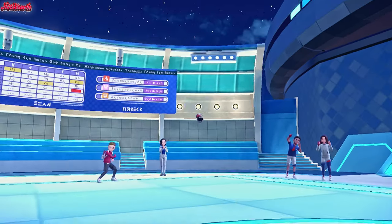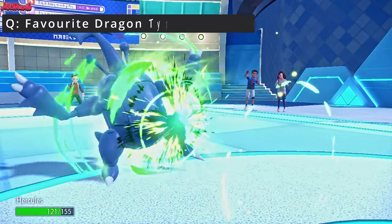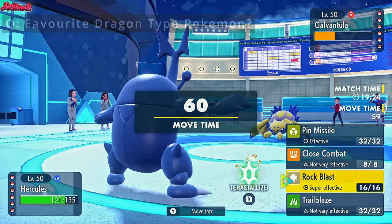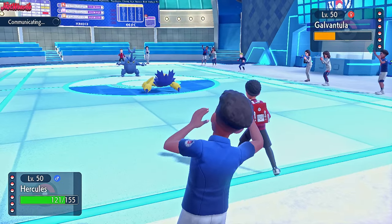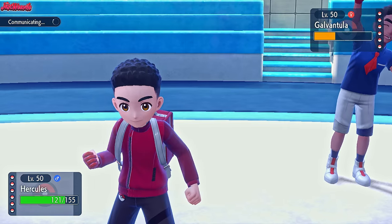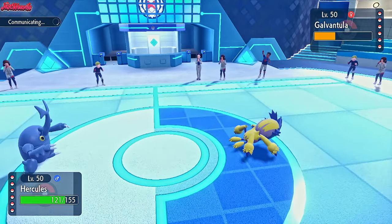Heracross comes in, which is absolutely amazing. They go for a Bug Buzz instead of the Sticky Web, which is fine - that's going to bounce right off Heracross, no problem. Now we can go for a Pin Missile or Rock Blast - I'm leaning towards Rock Blast. They have to gamble here: if we Earthquake and they go into Gholdengo, they are screwed. If they have Air Balloon Gholdengo, we make them lose their Air Balloon, which is a great opportunity. They go for a Volt Switch, doing some damage to Heracross, taking us below half.